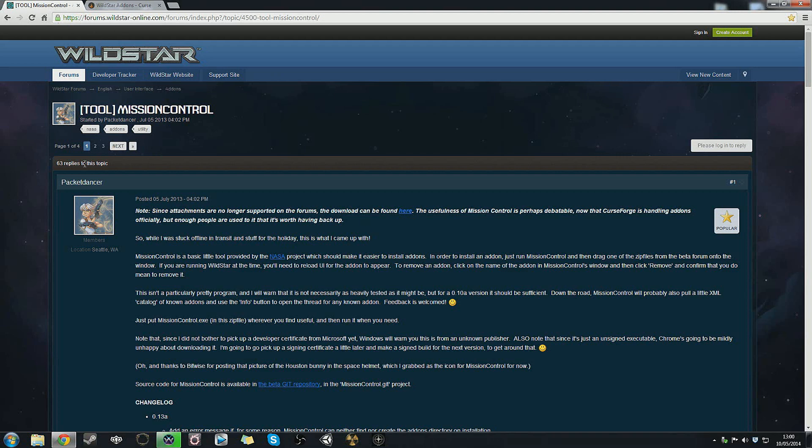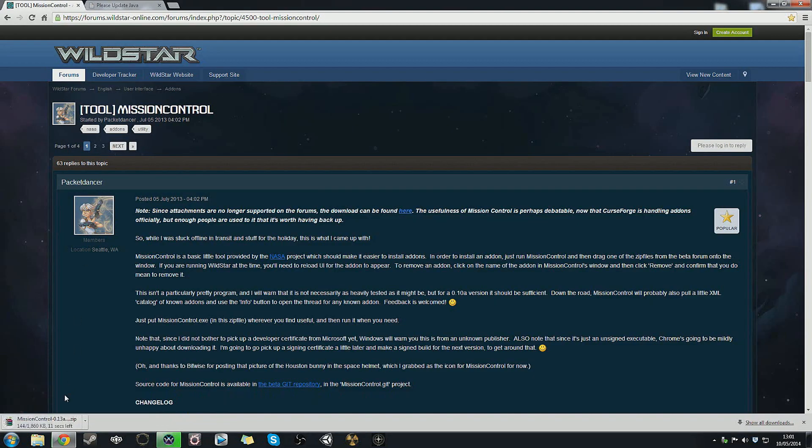The link will bring you to a forum post from the creator of the application, Packet Dancer. It's called Mission Control — it was made during beta as a super basic tool to make installing mods easier, and it is literally a drag-and-drop type simplicity. Click the link in the description, go to the forum post and click where it says the download can be found here. That will open a Dropbox that automatically downloads the Mission Control zip file.